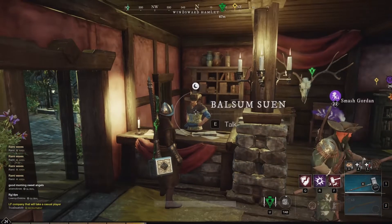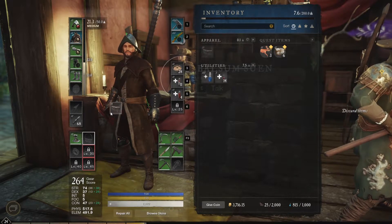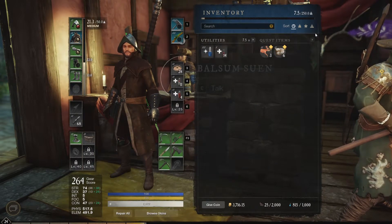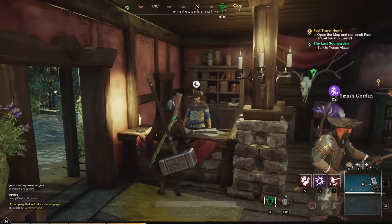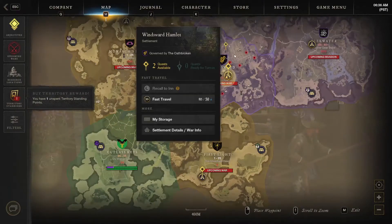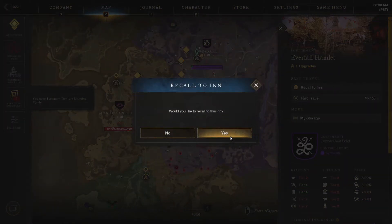Once you arrive at the new city, hand the quest in at that city's innkeeper. You'll receive a small but useful bag — equip it and it will increase your carry weight by 50 pounds. As you level up you'll unlock three bag slots, allowing you to use three different bags to increase your carry weight even further.